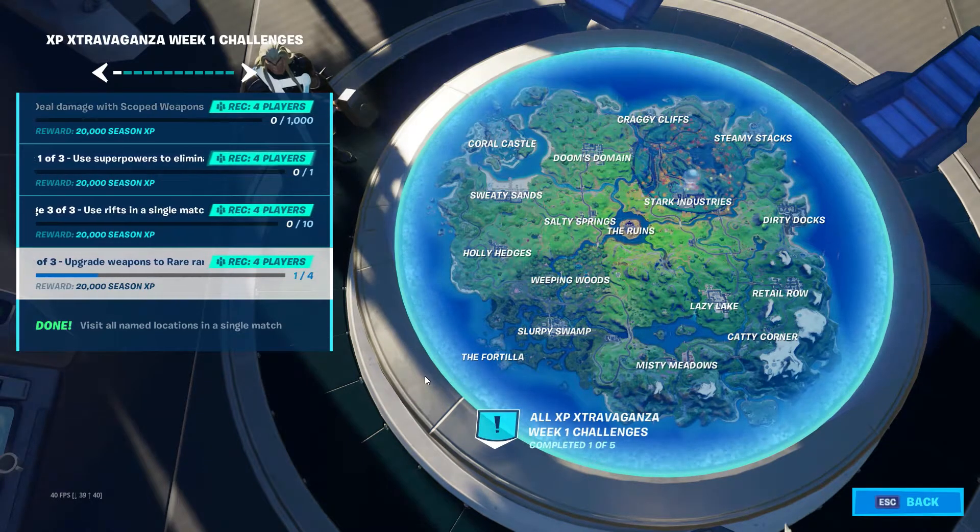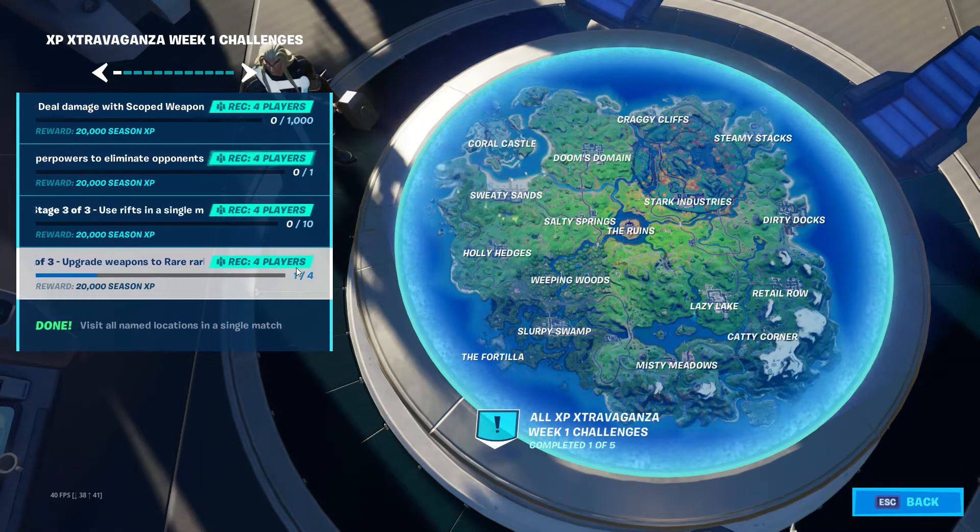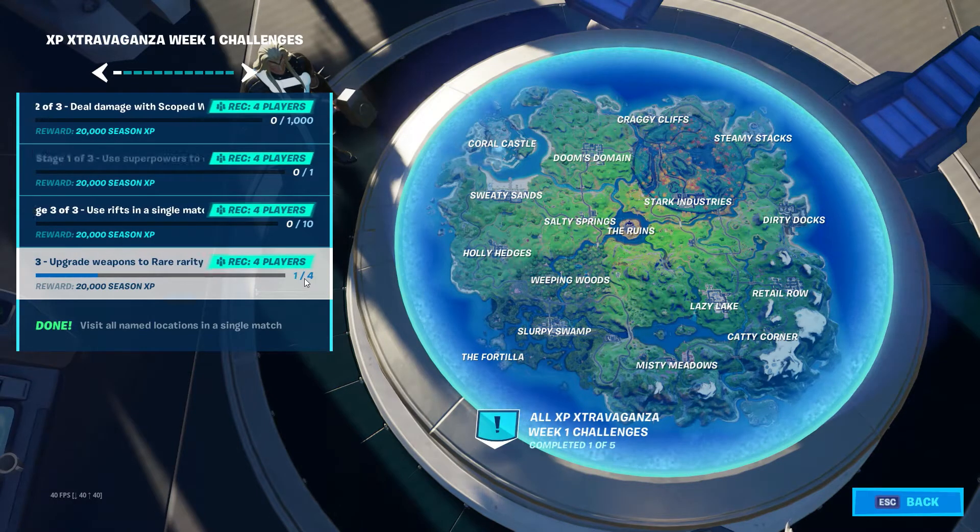The way this works is you have to have four weapons. I've already done an AR, that's why it comes up to one. You have to start with gray and take it up to gold. It has to be four different weapons, so it saves from session to session. You might only be able to do one per session, but it has to be four or five different weapons that you take to top rarity.